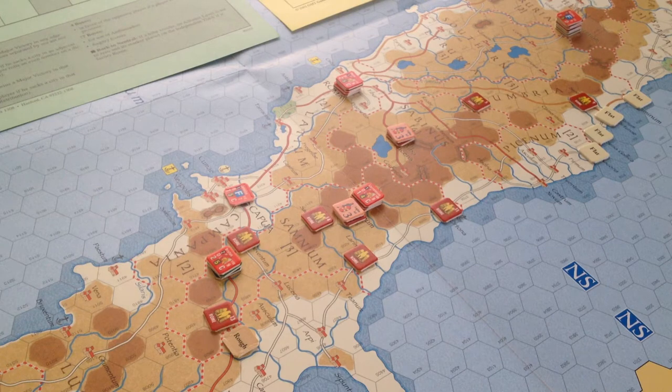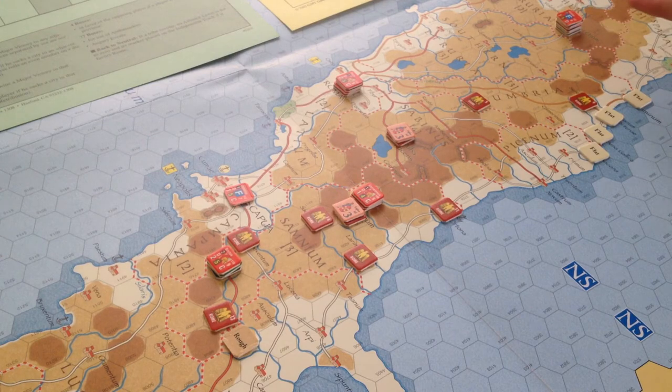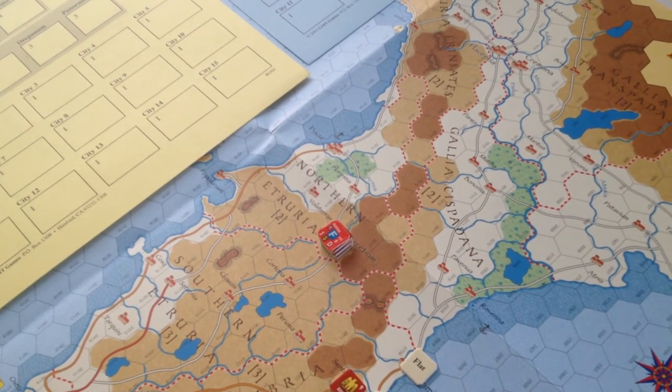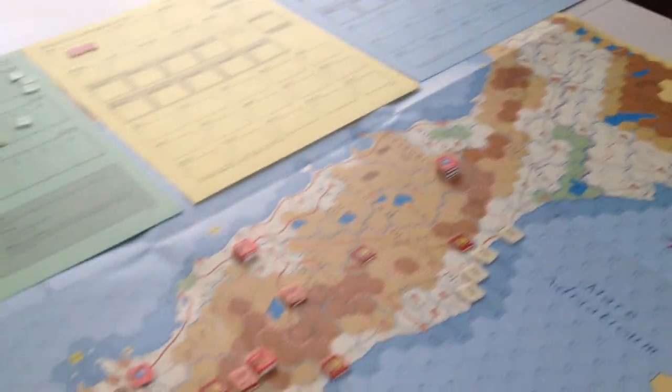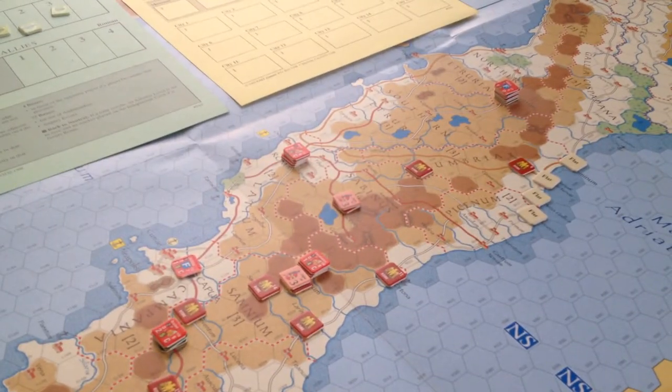The problem with those victory conditions is that one of them, in addition to controlling all the cities in Samnium — which they do — and having no regions in the non-Roman allied track diplomatically, you also can't have any tribes actively in revolt. And despite the fact that this center of the map looks very Roman, up here you can see this stack of legions. In Etruria, there's an Etrurian army there, in revolt. They stacked themselves on the last turn of the game in a medium-sized city in Etruria.